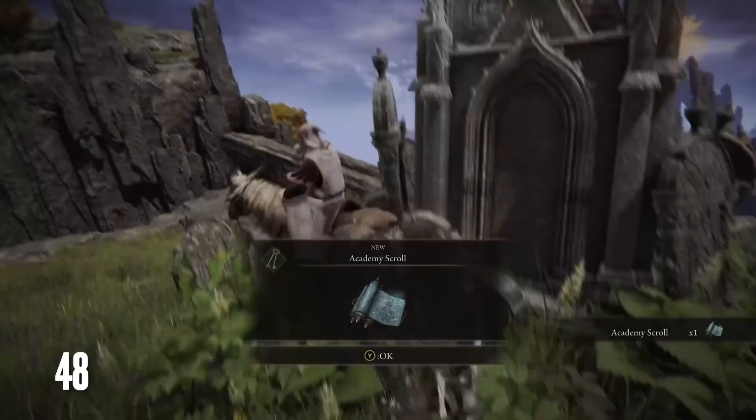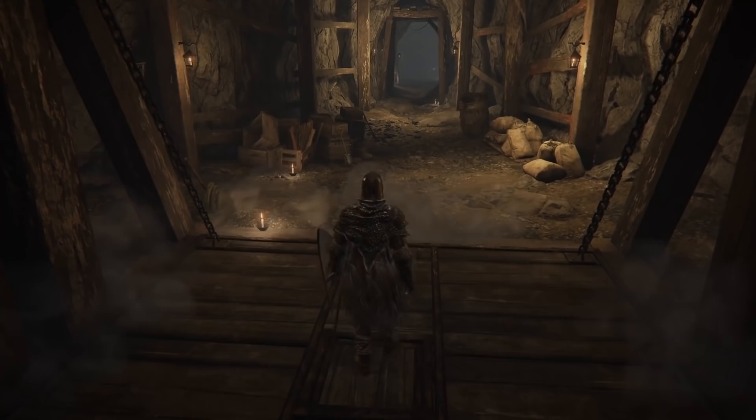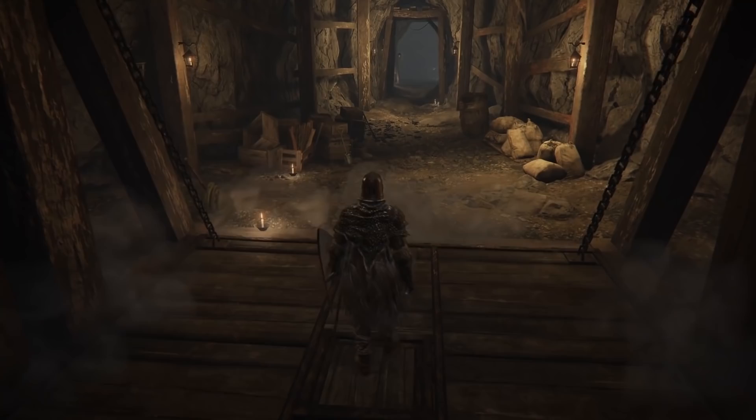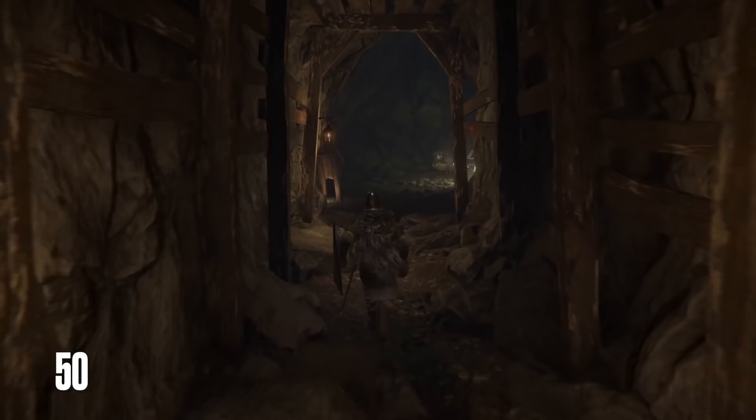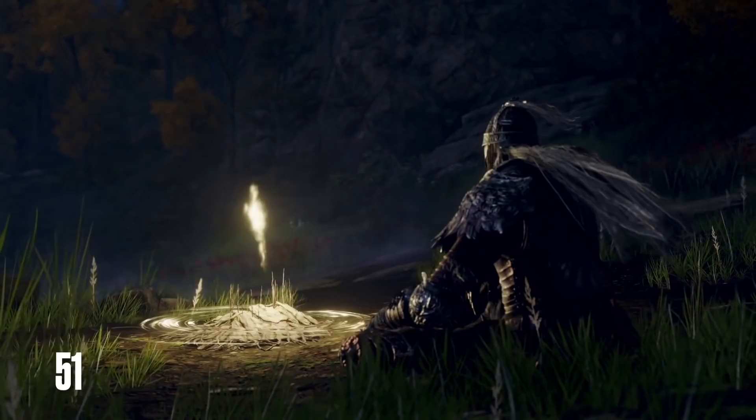Sites of Lost Grace are small and relatively easy to miss out in the open world. To help with this, these sites shoot a faint stream of light into the air, so they're easier to spot behind brush, rocks, and other debris. Once discovered, sometimes these rays of glowing light will shift in another direction, pointing you towards your next objective or another Site of Lost Grace. Keep in mind that these sites often serve as the location for cutscenes and important story events in Elden Ring, so you'll want to unlock as many of these as possible to progress the game's story.